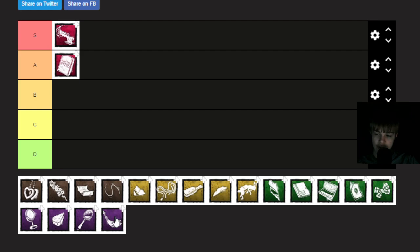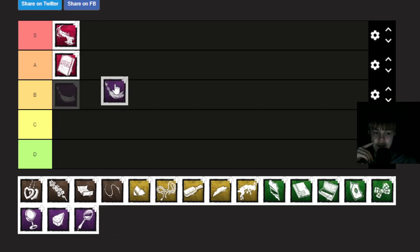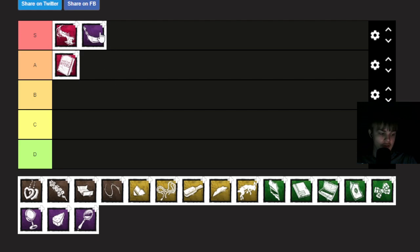Lock of Hair increases the duration of Evil Within 3 by 40 seconds and increases the amount you need to get the first time by 100%. The first time you reach Evil Within 3 it'll take 100% longer, but every time after that it's going to be the normal amount. I personally just think this is an all-around amazing add-on. Sure, the first time takes a little longer, but after that it's the default amount, and it adds 40 seconds which is amazing.